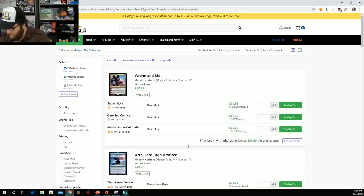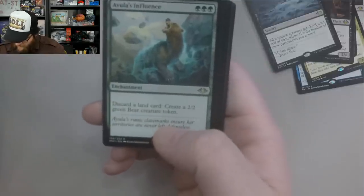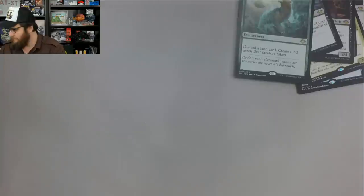Foil Squirrel Token — at one time those were in high demand, I don't know if that's still the case. And Dead of Winter — love that art. We're into a classic Unsleeved Media unboxing here. Aura's Influence — Triple Green casting cost, you don't see that very often.